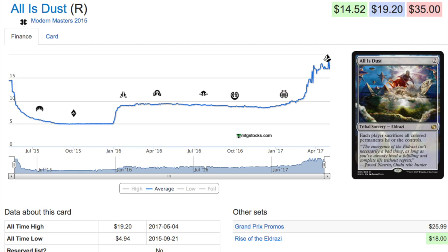All Is Dust — the lowest price was about five dollars and now it's at an all-time high. The Grand Prix promo — I remember selling it at GP Houston for about 10 bucks, which wasn't a great deal but I just wanted to get rid of it. Old rares and mythics tend to go up in price after a few years.